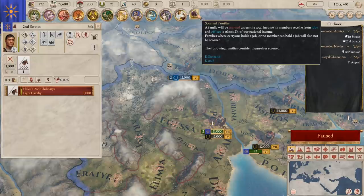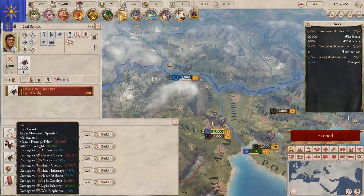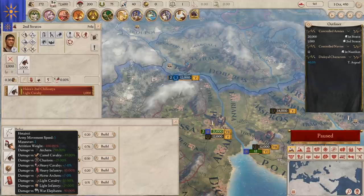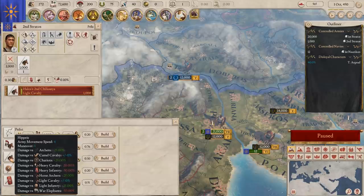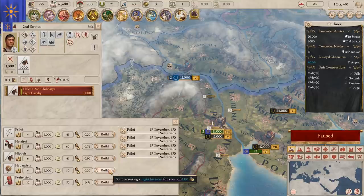We're going to recruit some different units. We've got five different choices. This varies depending on what you have — you need metal to make heavy infantry, horses for cavalry, elephants for war elephants. They also have different effects depending on who they're attacking: heavy cavalry are amazing versus archers at plus 50%, but terrible versus war elephants. We're going to grab four archers, three cavalry, and four heavy infantry.